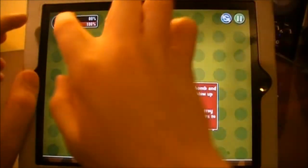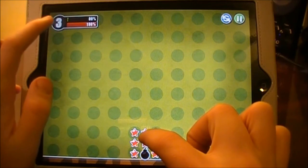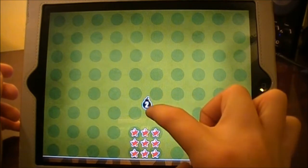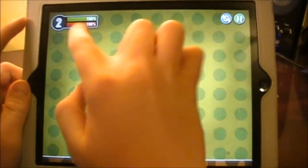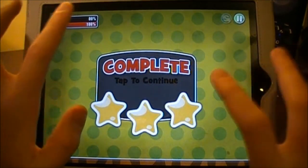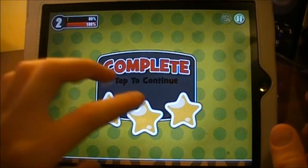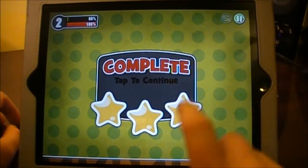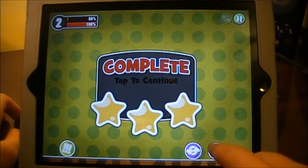Up here is the percent indicator. The bomb can explode 3 times and you want to blow up all the stars. As you can see I just blew up all those stars and got 100%. It doesn't matter how many bombs you've used — I only used 1 to complete that, but even if it took 2 I would still get 3 stars at 100%. So getting 3 stars is basically your goal — blow up all the stars within the bombs you have.